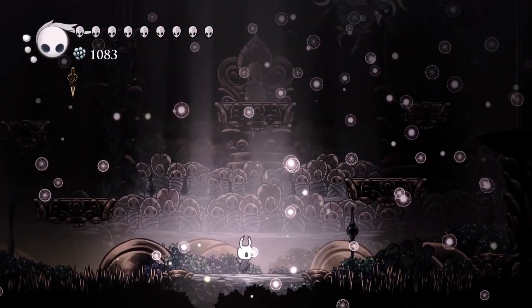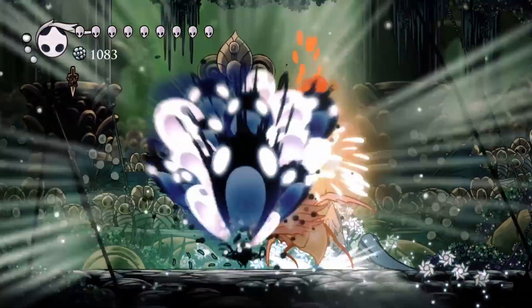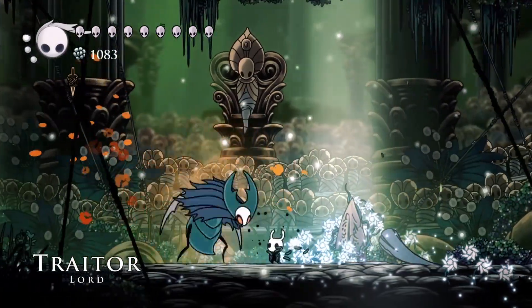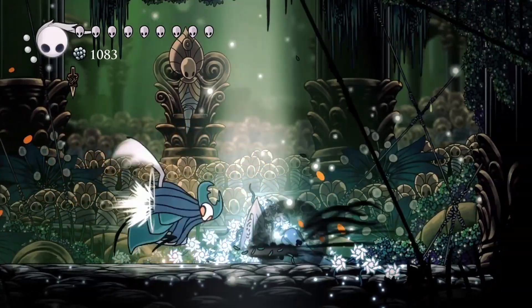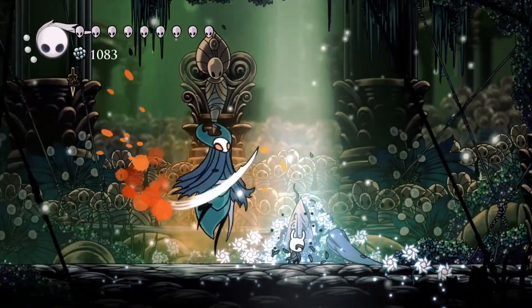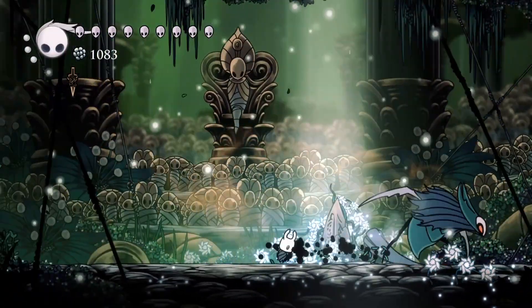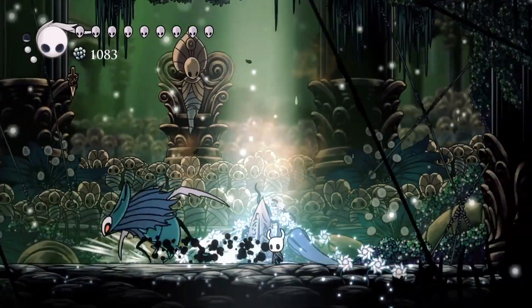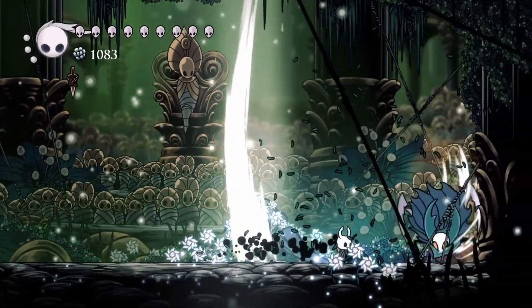Be ready for an Abyss Shriek — if you can kind of stand at the edge of the flowers for the Traitor Lord, you can get your Abyss Shriek in and already hurt him. Step back and dash through, step back and dash through — that's how you've got to deal with him. You can get shots in on him like that.